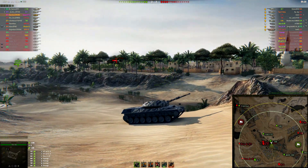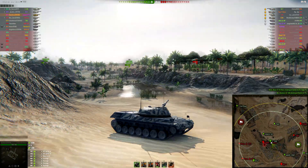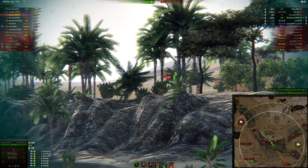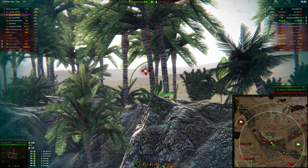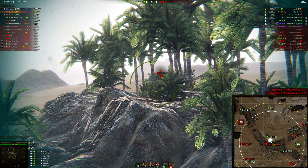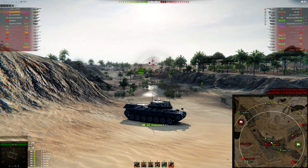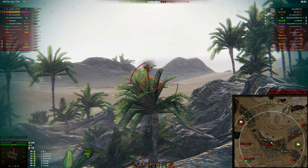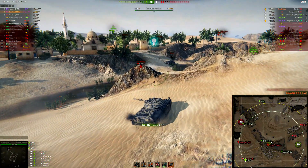Other tips I can give you: definitely understand enemy movement. Watch the mini-map the best you can at all times, because if you're being pushed really hard, it's okay to fall back and farm damage. And if your team is rolling through them, then it's okay to be aggressive. Just knowing how to conserve your hit points so that you can take a hit towards the end, and knowing when you need to relocate to get into a better defensive position — knowing how to use your HP as wisely as possible is probably the best advice I can give you when trying to get your third mark of excellence.